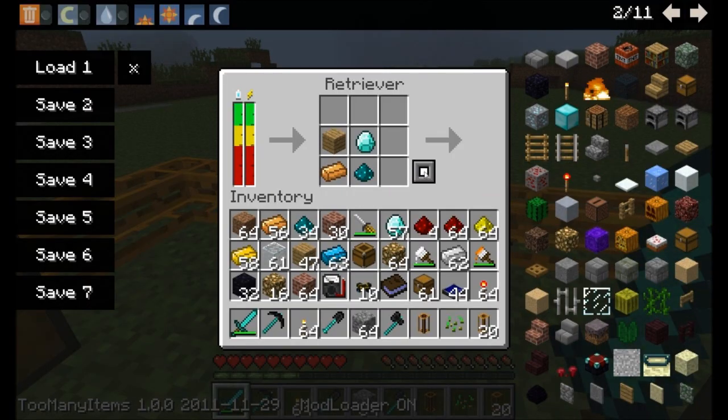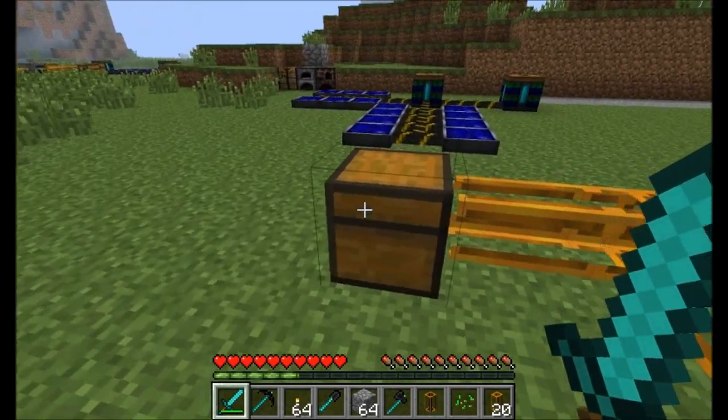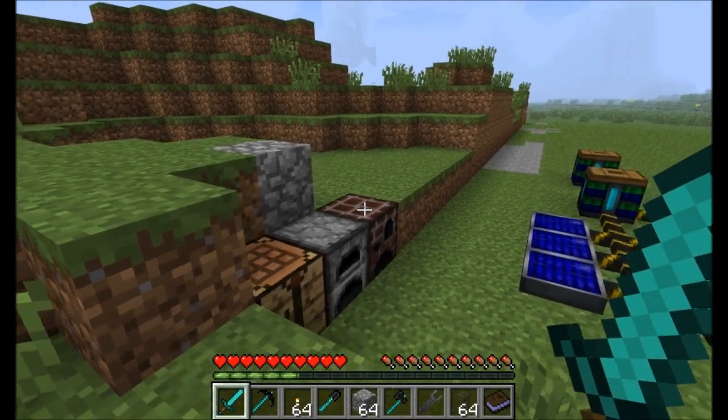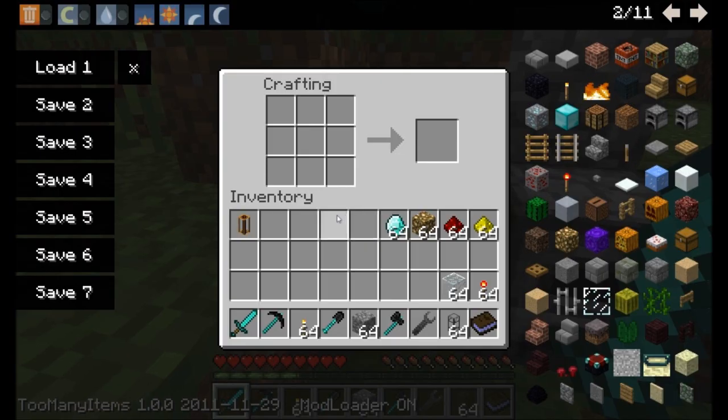Now, the color of this on the retriever is going to determine which tube the items go to. This will become more clear once you see how the sorter works. Keep in mind about this little colored thing when we get to the sorter, which is coming up right now. To explain sorters, I'm going to have to explain paint and a couple other items here.